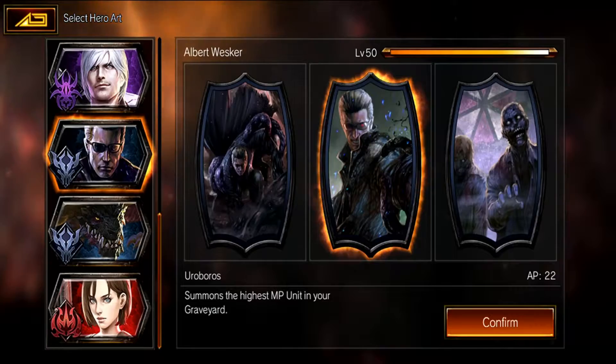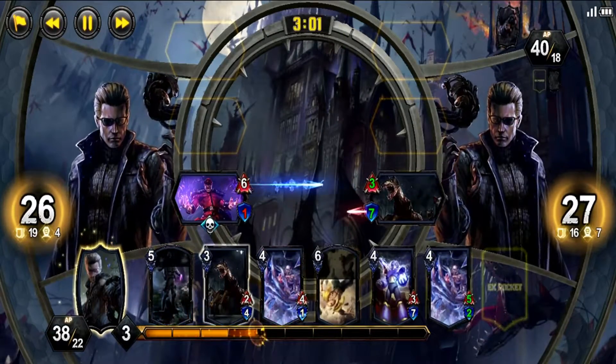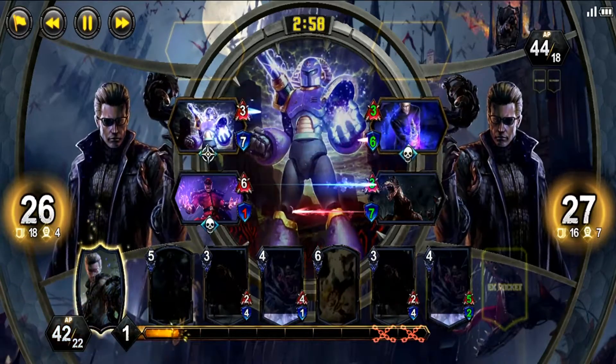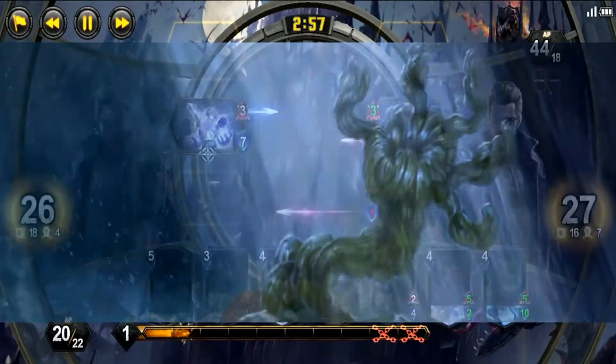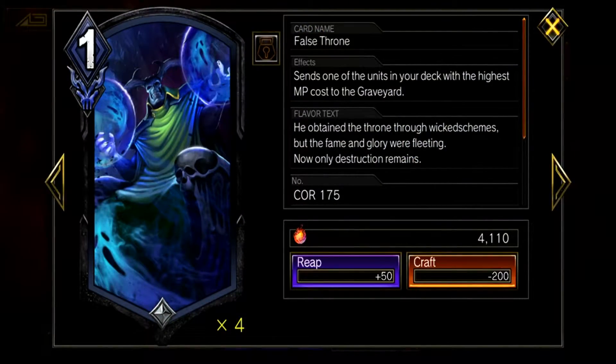Next up we have Ouroboros as Wesker's second hero art. On use, it summons the highest cost card in your graveyard to the battlefield. This is a tricky hero art that can quickly turn the tide in your favor. It only requires that you have your high cost card in your graveyard, so you'll combo this hero art with the False Throne card, which guarantees that it'll put the highest cost card in your deck into the graveyard.